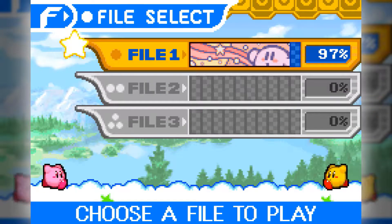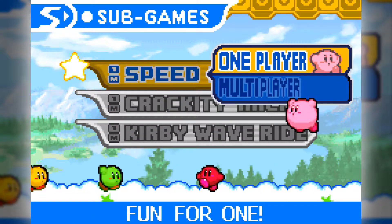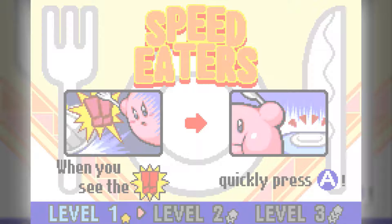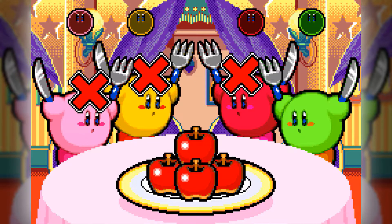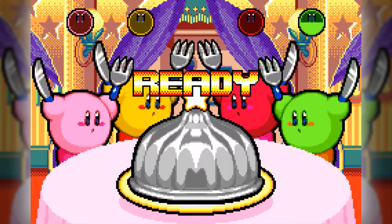Before we head off to the final boss, let's take a look at something. We're only at 97% because the final boss counts for 3%. But now we have sub-games on the main menu. We've got Speed Eaters — each minigame has three difficulties. This is your general reaction game: you wait for the thing to lift up, press the A button, and whoever fills their bar at the top first wins.